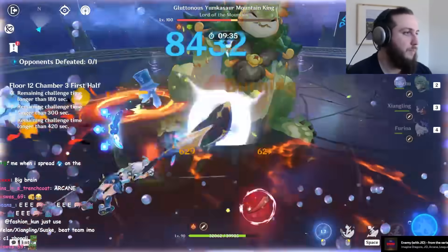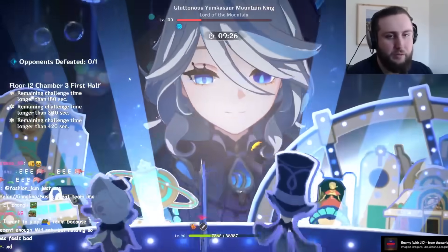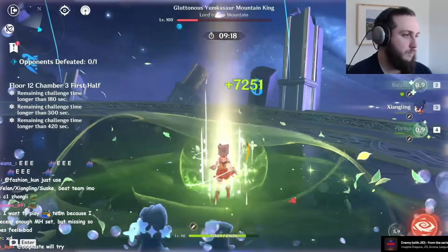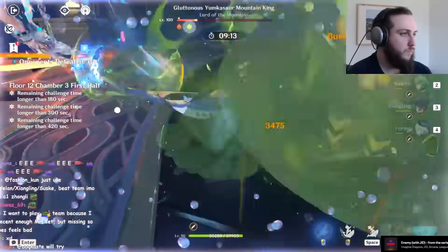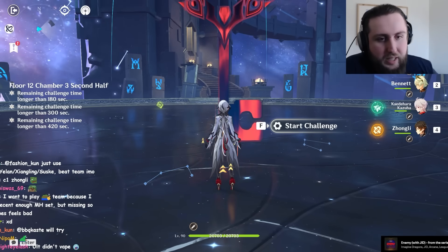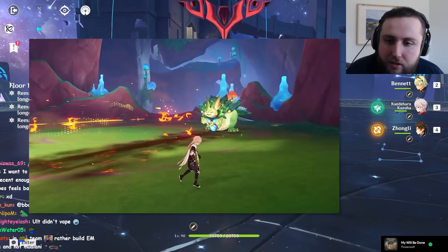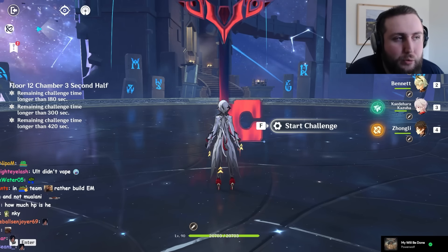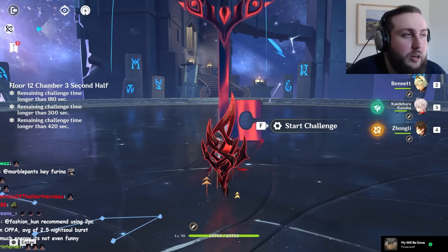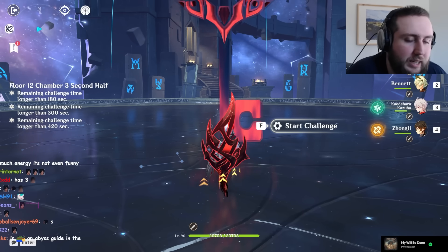Finally, you have the Yumkasaur. The rotation is getting messy because I have to get my energy on Baiju, which is messing up the timing really badly. Regardless, this looks like a great run — not perfect but more than good enough. When it comes to the Yumkasaur, as long as you're applying Pyro to the little projectiles he launches, he's a lot less tanky. He starts with the three-hit big-damage Pyro attack. Unless you're playing an HP scaler, if you get hit by the third hit you're probably just insta-dead, so try to dodge it or iframe it.